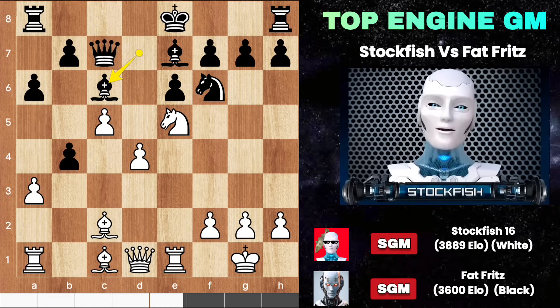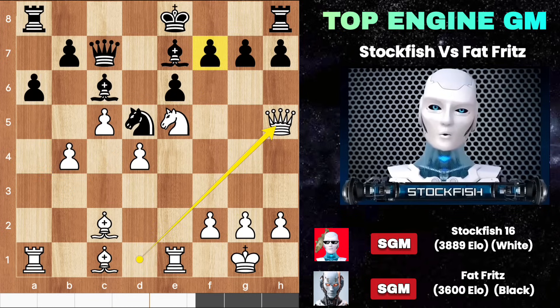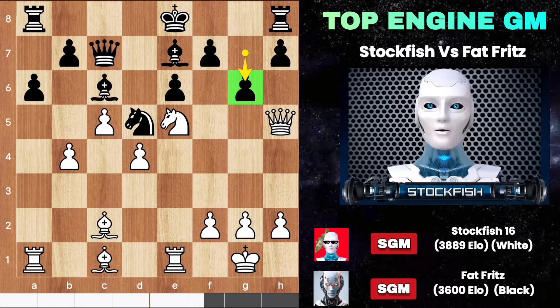A couple of moves later, Fritz played bishop c6, and knight to d5 to attack on the pawn. Queen h5 attacks the pawn, and black blocked with g6. Now try to think like me.